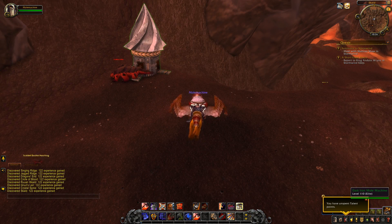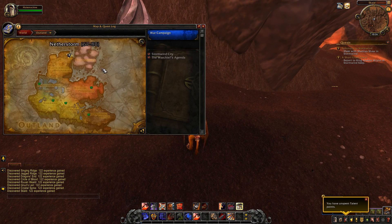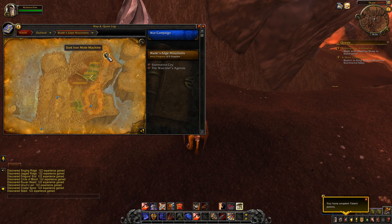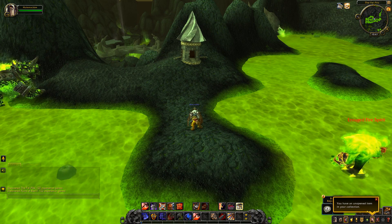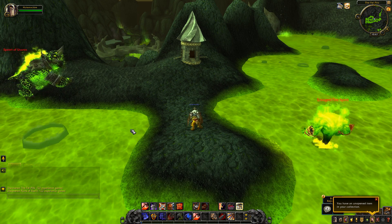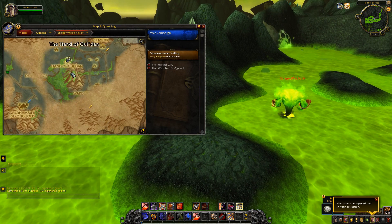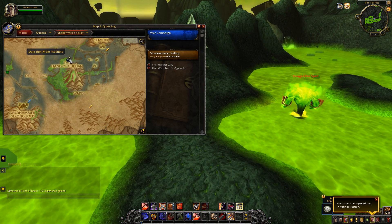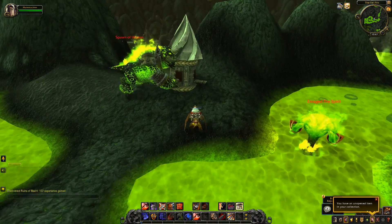For Dark Iron Mole Machine number seven, you can take the portal right into Outland, go up to Blade's Edge Mountains, and we are at the northern point of it right up here for this Mole Machine. The eighth Dark Iron Mole Machine, and the final one in Outland — there were only two in Outland — is in Shadowmoon Valley. It's to the north of the Hand of Gul'dan, right here at this location by this green pool.